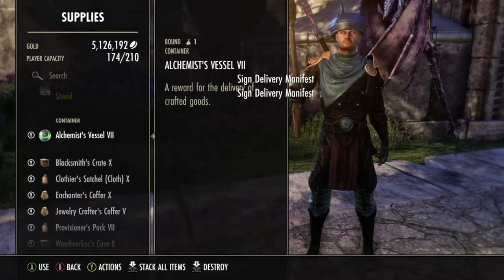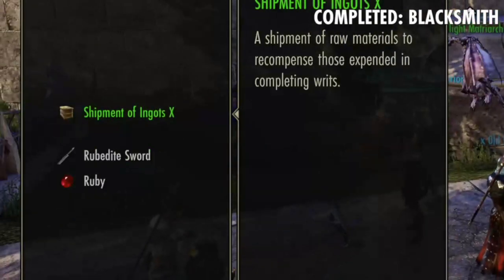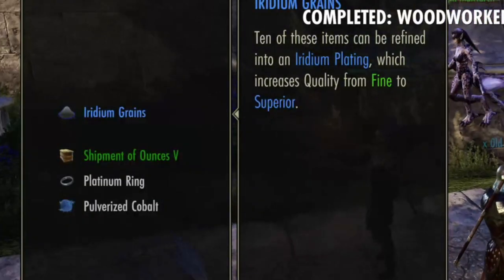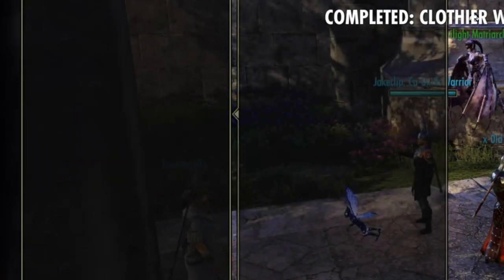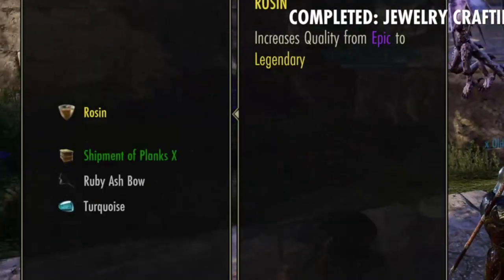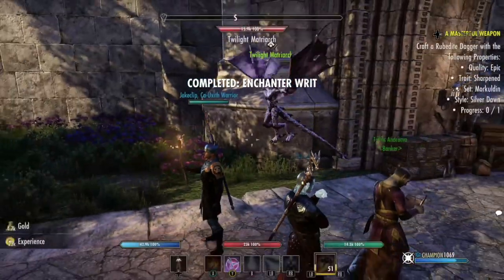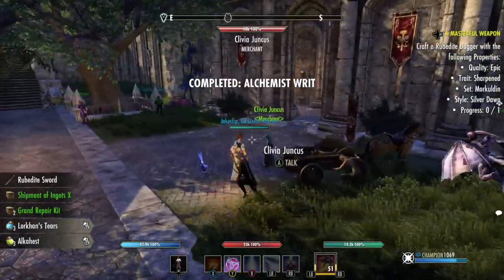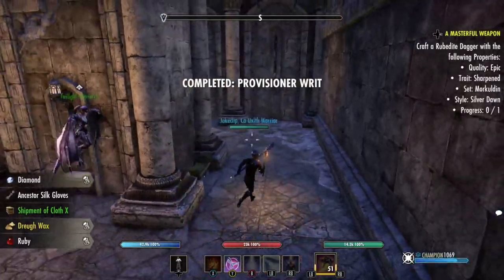Just make extra stuff and then bada bing bada boom. Now we're going to open all these bad boys — sealed rewards — decent stuff. There's wax, there's kuta, there's a blue grain, burez juice, a recipe, a bunch of flour — this stuff has tangible value. Oh, there's a rosin — we just made like 30k in random bits and bobs, and it took 10 minutes. It also gave us 4.7k gold just for completing those missions. I promise you it's something everyone can do.